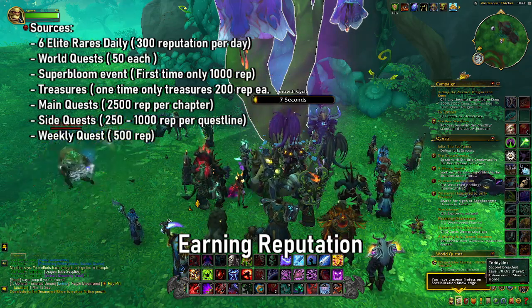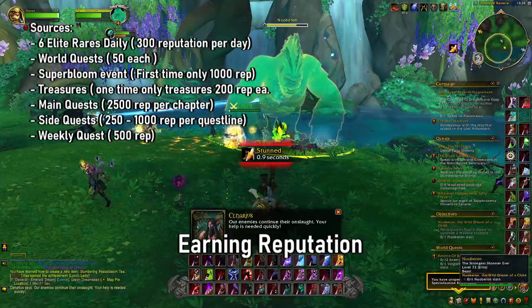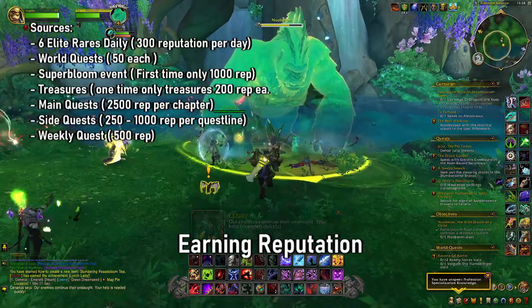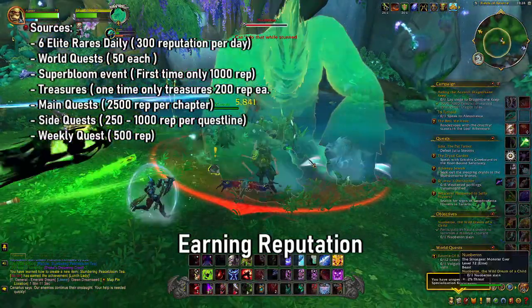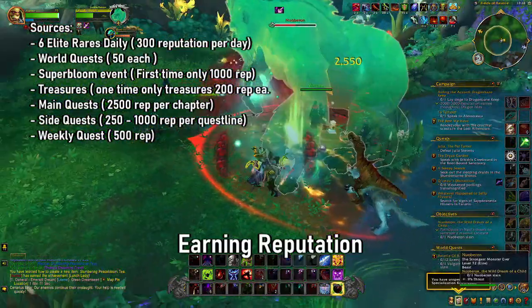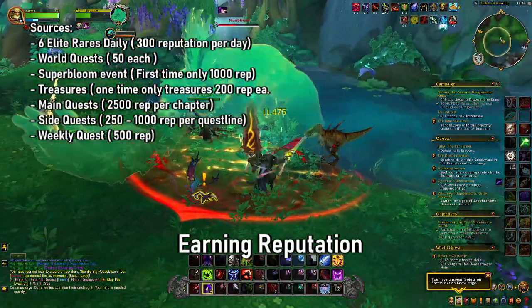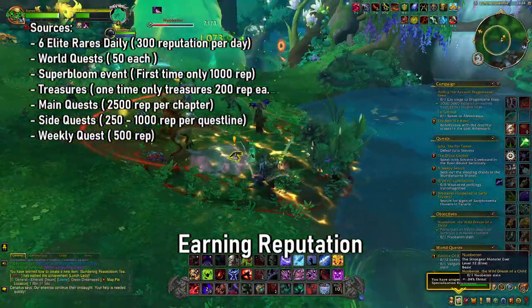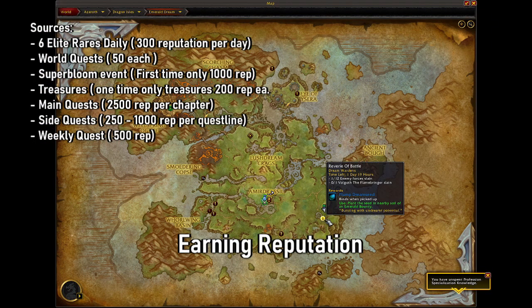World quests will give you 50 reputation, and treasures on first-time opening will give you 200 each. So there's a pretty good amount of reputation gain overall. One important thing to understand is that weekly there will be some additional side quests and main chapters that unlock, so make sure that you clear those because you're going to obtain a fair chunk of reputation when you initially complete them.